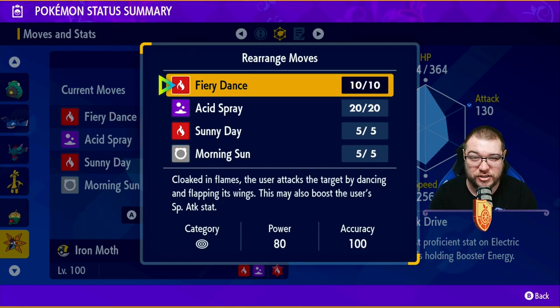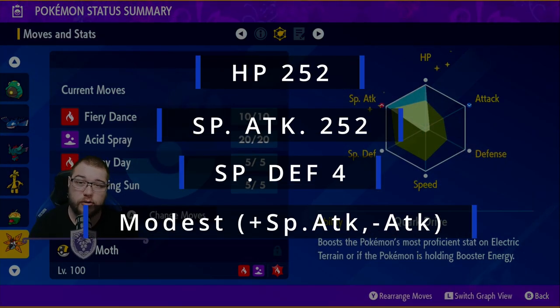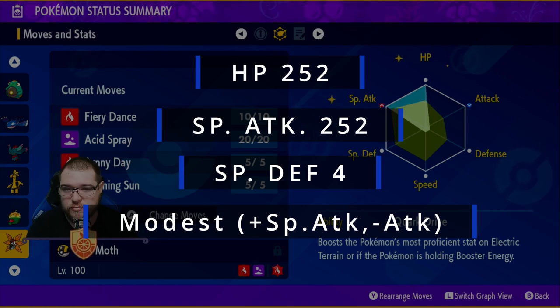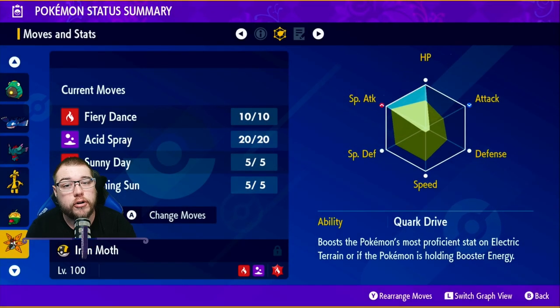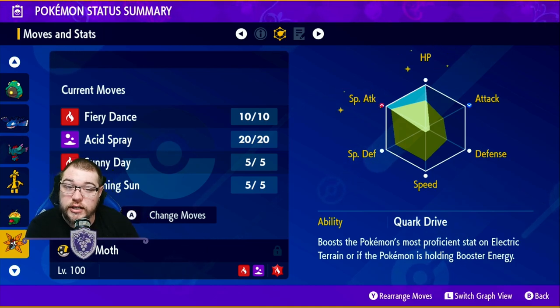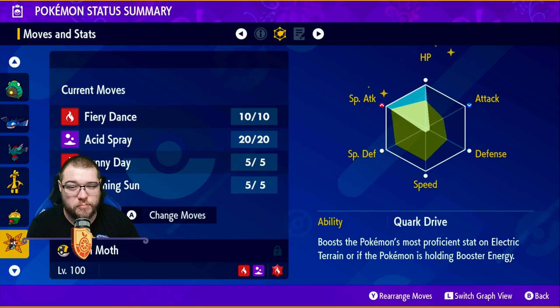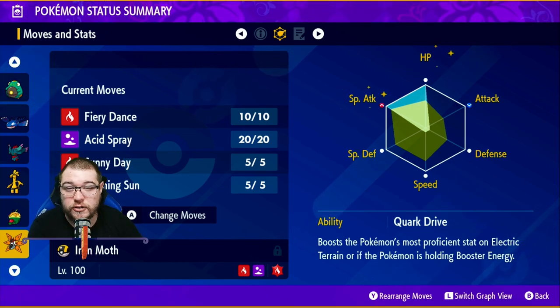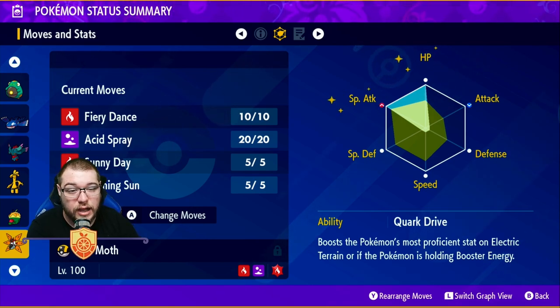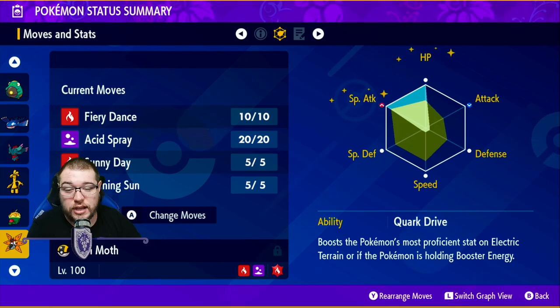For the spread, we're going 252 HP to be more bulky, 252 Special Attack, and four in Special Defense — you could put that four in Physical Defense if you'd like. A Modest mint is applied to raise Special Attack and lower Physical Attack. This puts you at a 416 Special Attack, which is very big. The ability is Quark Drive, which uses that Booster Energy to proc your ability the second you come into battle. Highly recommend this build — you do massive amounts of damage.